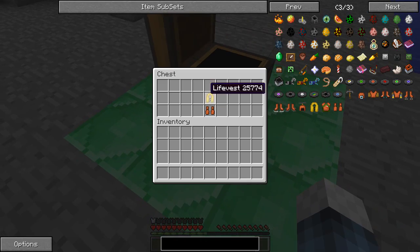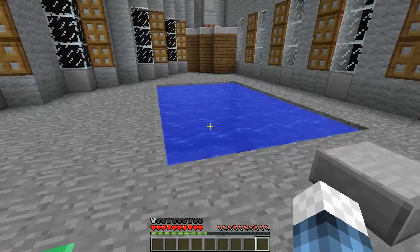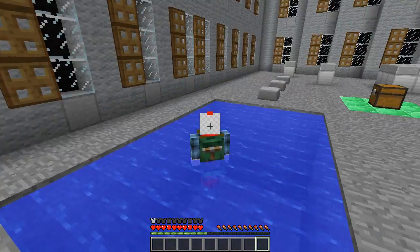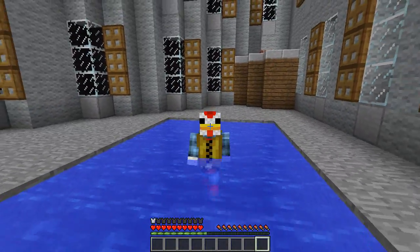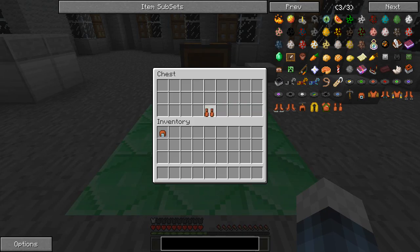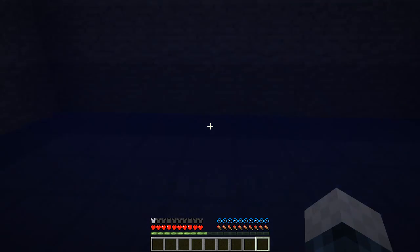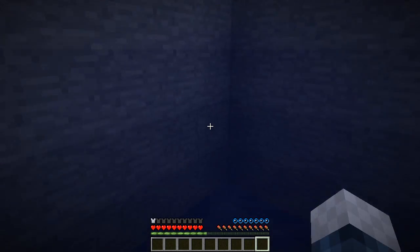Next we have the life vest. I put it on, take off my scuba helmet, jump in the water — you'll see that you bounce and you don't have to hold space to float. You just float there and can travel without holding space, which is really nice. We also have the flippers — you take the life vest off, jump in the water, and you are incredibly fast. Look how fast I am, like a fish!